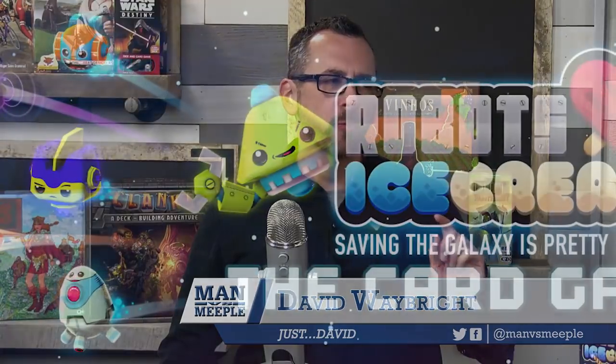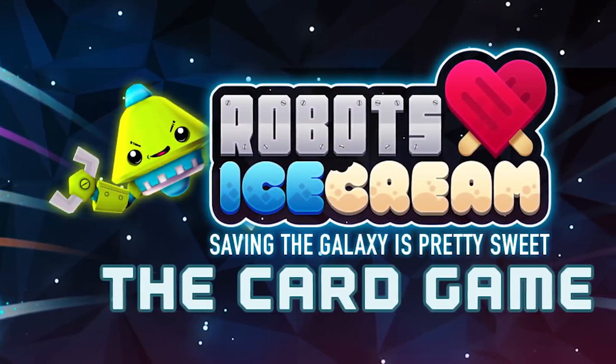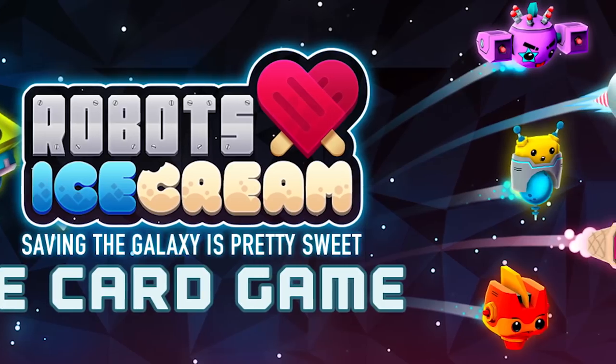Welcome back to Man Versus Meeple, the show where we talk about all things board game related. We are here today to talk about a game called Robots Love Ice Cream. Boris Borington wants to have Spinston steal all the ice cream from the universe. This is the cutest game, and it's also based on an app in case you're not familiar.